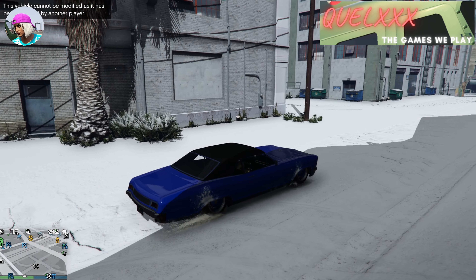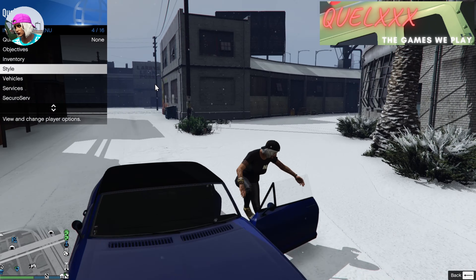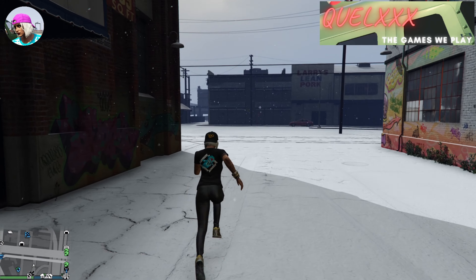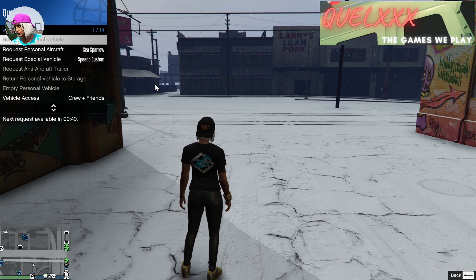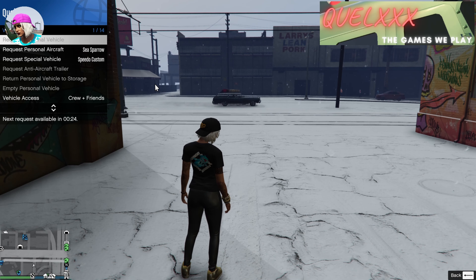When that happens, all you have to do is get out of the car, return the vehicle to storage, and call for it again. This may happen a few times, but just keep repeating this process of returning the vehicle to storage and calling it back out, and this problem will eventually solve itself and you will be able to enter the garage.